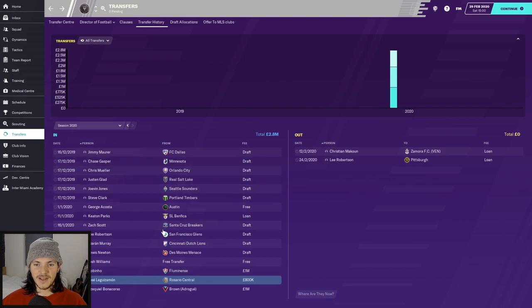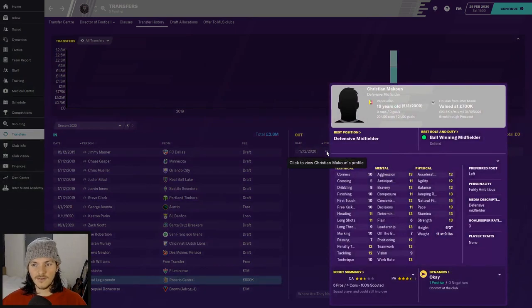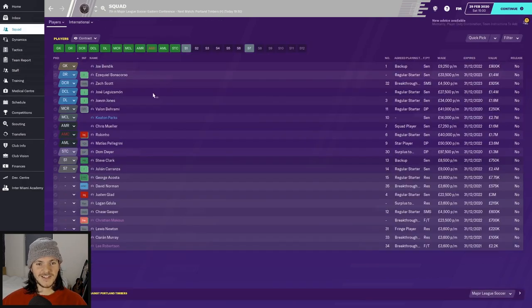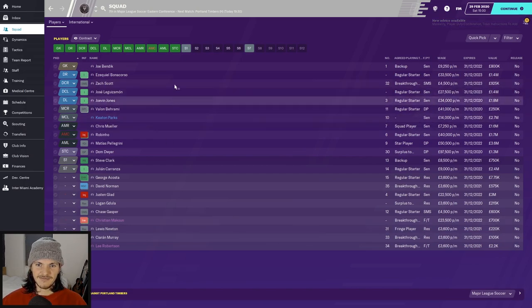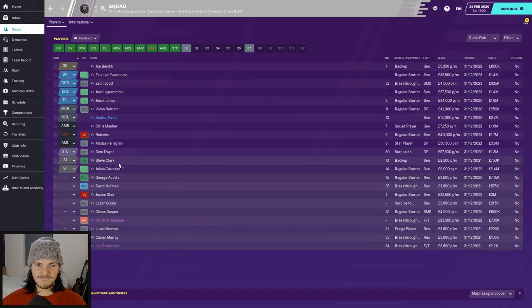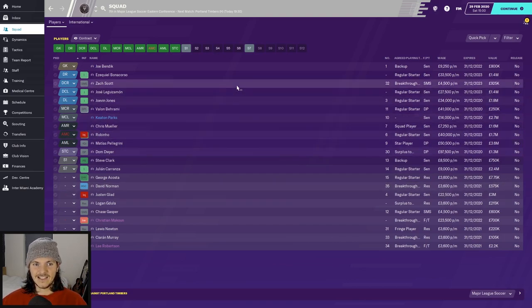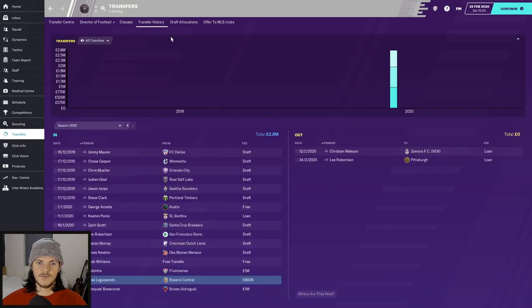That's all the players I've signed. I also had to let Christian McCune go — couldn't afford his wages under the salary cap. He was on £23,000 a month as a 19-year-old, which was signed before I came in. Bye Christian. Looking at the full squad — oh my god, it doesn't look good. We've already got a few injuries: Robinho is out for two weeks, Justin Glad is out for two weeks — probably two of my better players.